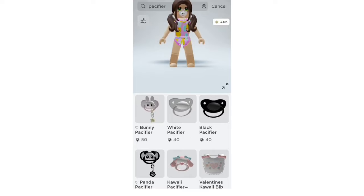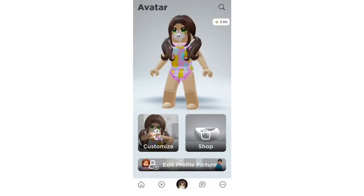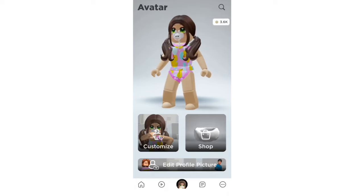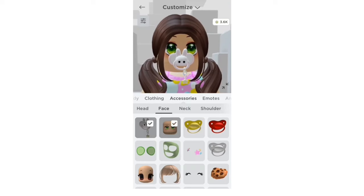Make sure to choose a pacifier you like and buy it. After buying the pacifier you want, make sure to go to Customize. Go to Accessories, then Face Accessories, and equip your pacifier.